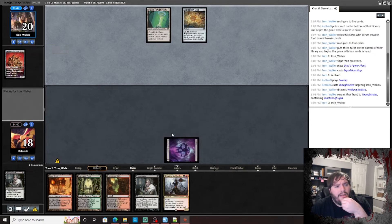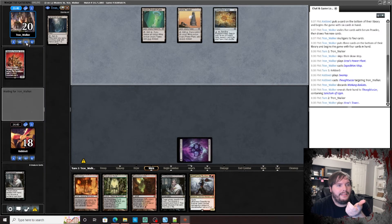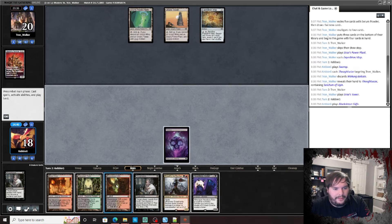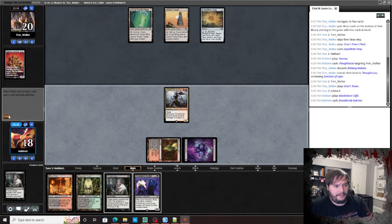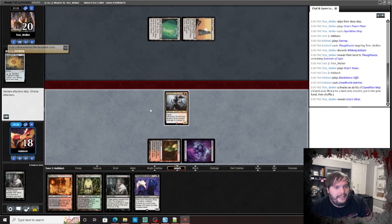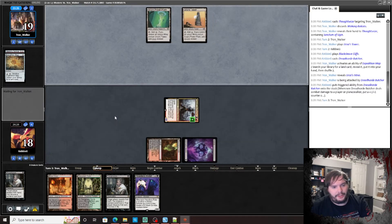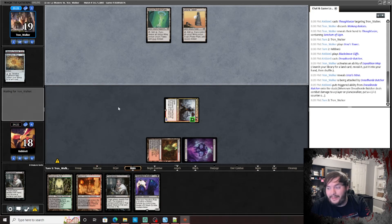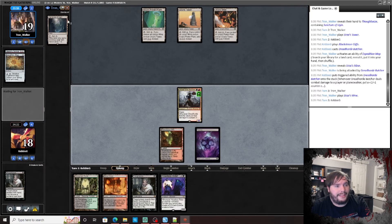That makes me wonder — what top-decks a one-of? He assembles Tron. Dread Horde Butcher — get the Headless Rider. I'm assuming I'm facing Green Tron, not Eldrazi Tron. Why would Eldrazi Tron play Sanctum? Hit you, grow the Butcher, pass the turn.